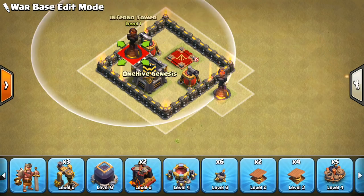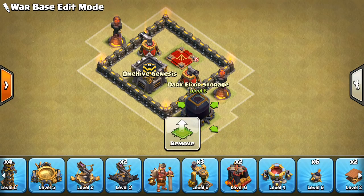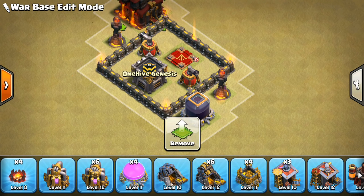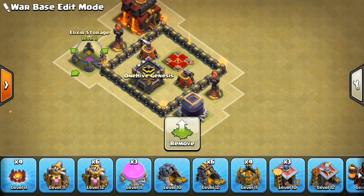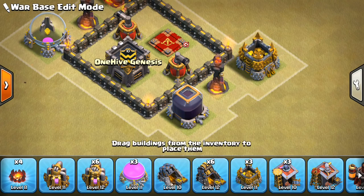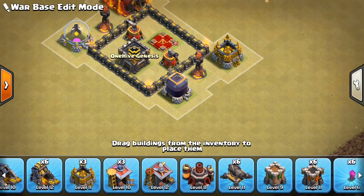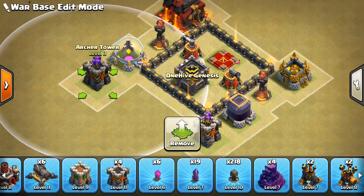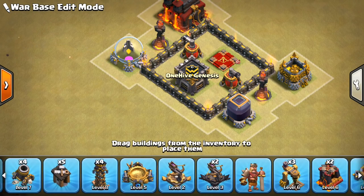I'll go Inferno here and Inferno here, keeping them pretty much at opposites. I want to have some kind of big roomy compartments around them to make them hard for Valks. This is basically an anti-Valk base, because two of my air defenses are upgraded. I'm confident it's going to be tricky to hit me with an air attack. This is proven stuff - I defended five times last war without being three-starred. My type of bases are actually working, which wasn't always true for my Town Hall 9 bases. I want to put the Expos in here on ground to really open up that range for them.